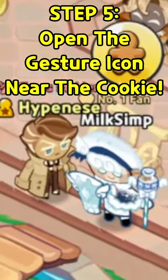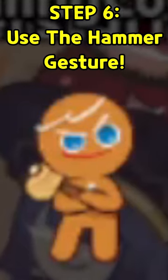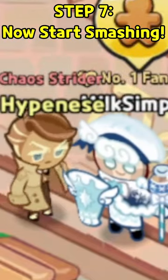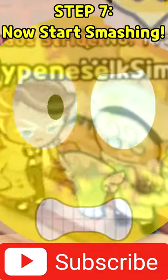Now, what you're going to need to do is just walk up to him, and then open up this little gesture icon. We're going to have to use the one that has the hammer. And as you can see, by clicking this — there it is! You're smashing him! You just take a hammer and you smash a cookie! That's it! That's what you all wanted, right? You're smashing!